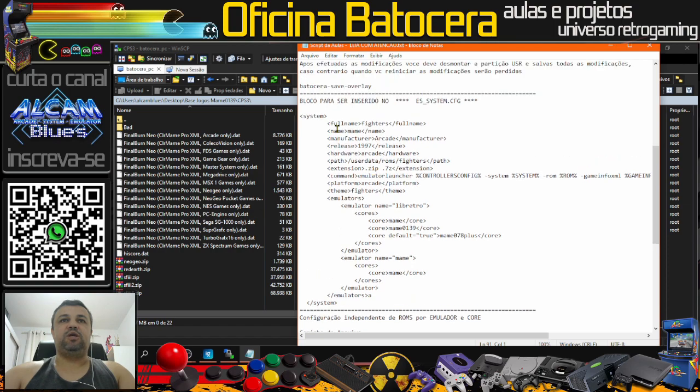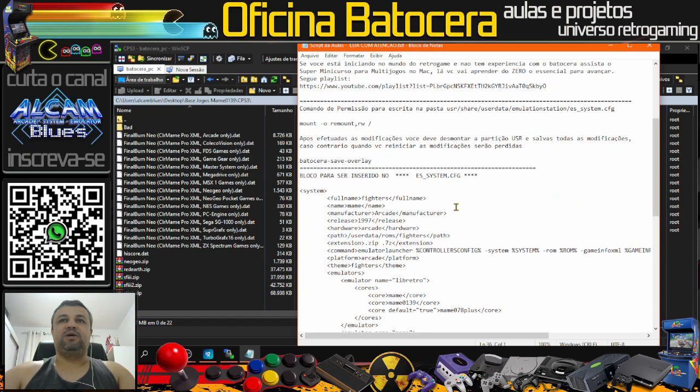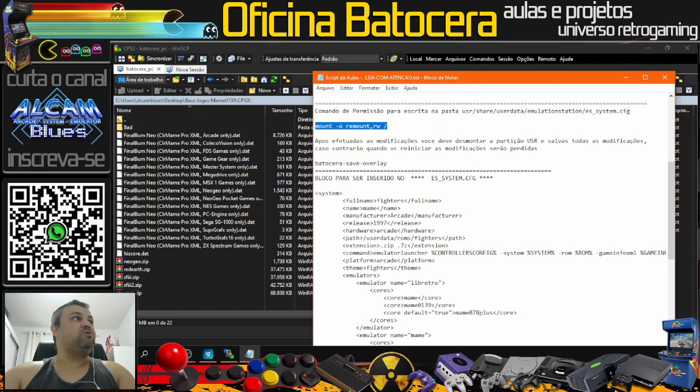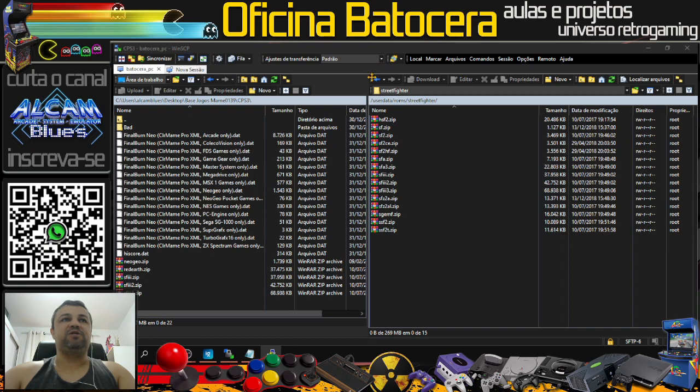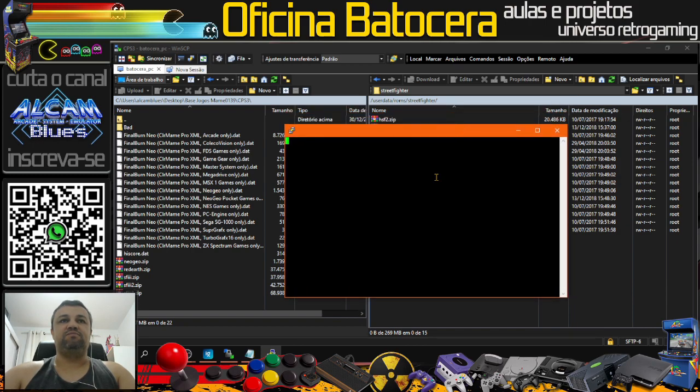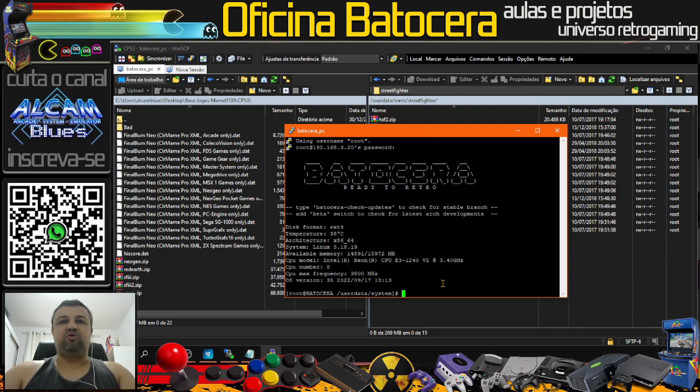Já estamos com os conteúdos dos jogos na nossa pasta. Vamos voltar para o script. O que a gente precisa fazer agora é o nosso bloquinho lá no es_systems.cfg. O caminho é: usr/share/userdata/emulationstation, abrir o arquivo es_systems.cfg. A gente tem que abrir a opção de escrita. Já copiamos o comando mount -o remount e vamos fazer uma conexão pelo PuTTY. Já vamos lá no PuTTY, conectando, senha Linux, e colamos o comando.